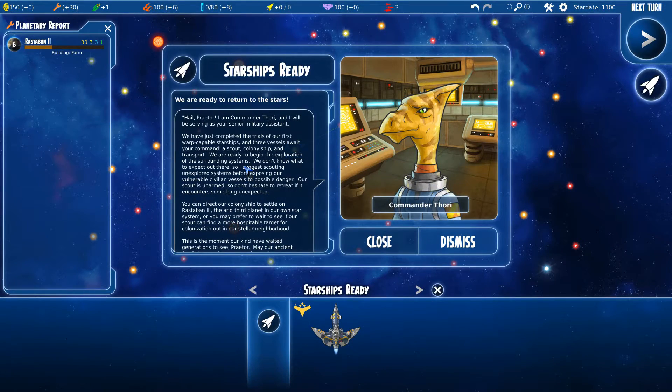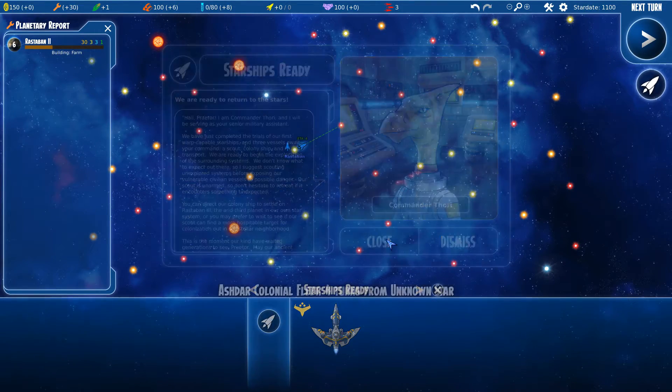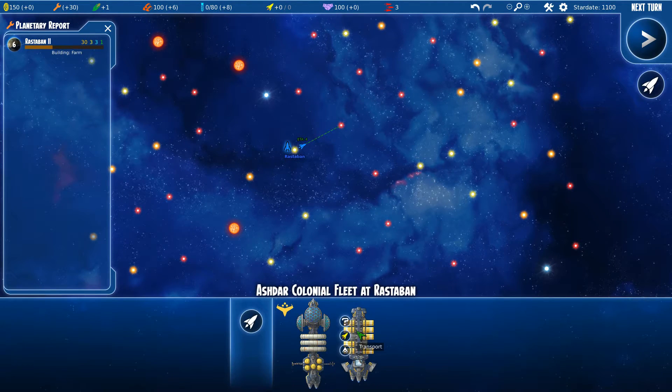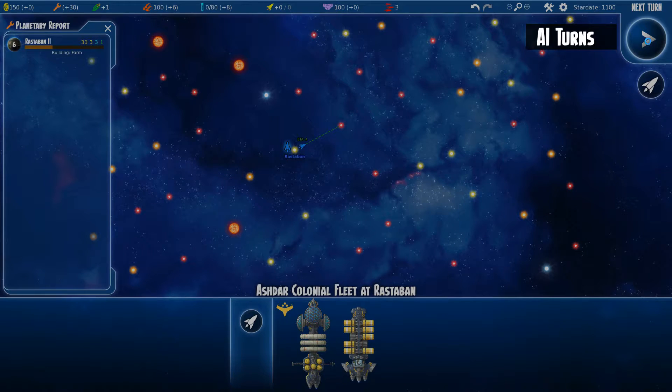The colony is ready and our ship is ready — I already sent my scout ship. The transport works for transporting troops, food, and people from one system to another. We're just going to colonize the first nice planet that we can see, so let's start advancing the game a little bit.